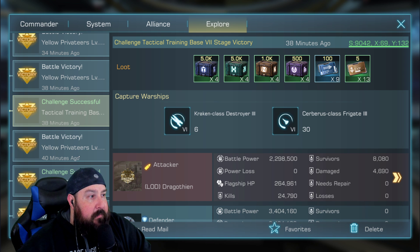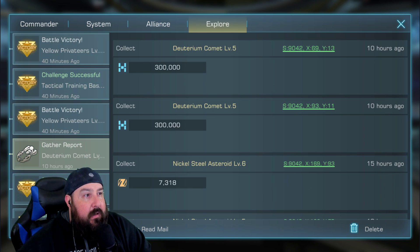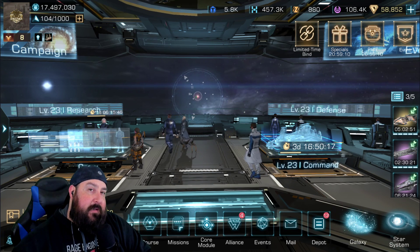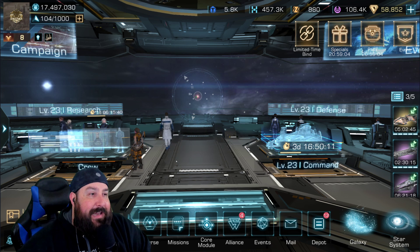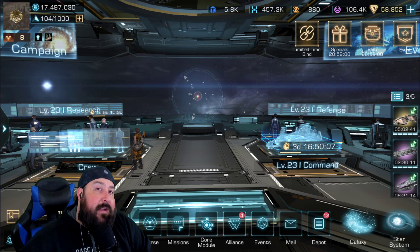All the way down — that's the tactical training base right there, more resources and materials. And there's farming around here too. I hope you guys enjoyed the video. I will see you guys next time. Tomorrow I'm going to be unlocking Dorothy Milton — we'll see what she does for us in Infinite Galaxy. Cheers, have a good one, and take care.